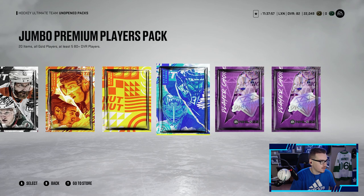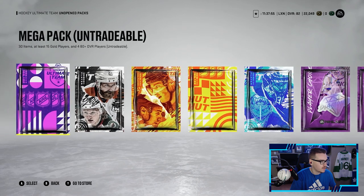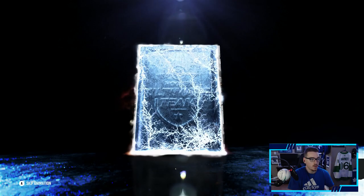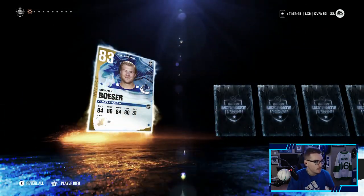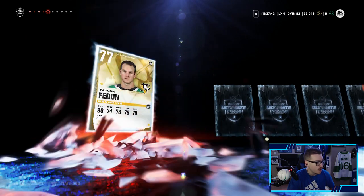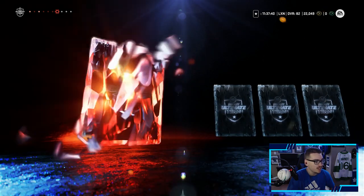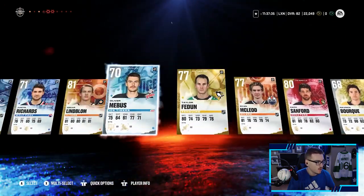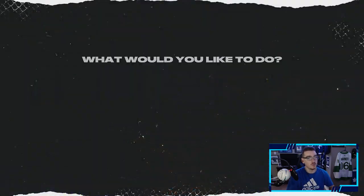Starting with the worst pack — a free pack EA gave us for all the troubles during EA Play, which has one 80-plus player. We pull Brock Boeser at 83 overall — off to a flying start. Oscar Lindblom as well, but we can't top the 83. Brock Boeser in the first pack, we'll take it.